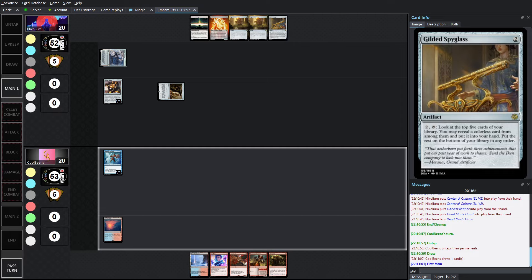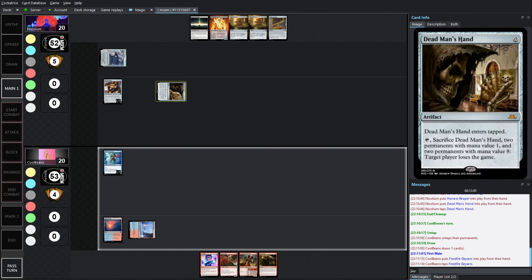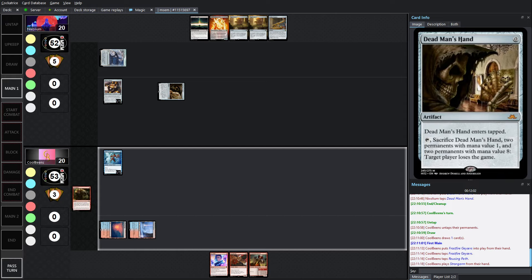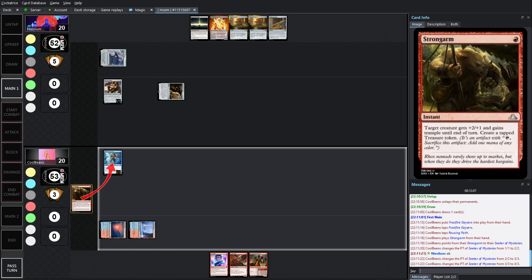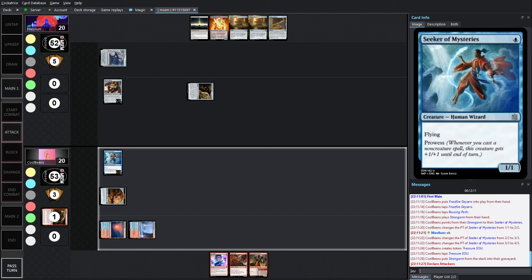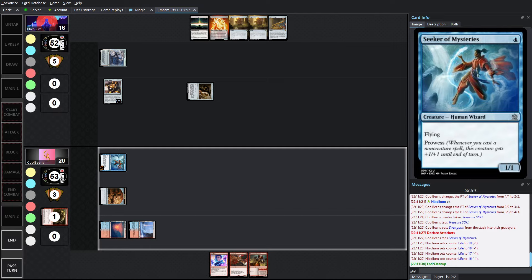In this deck with Dead Man's Hand, I don't think there's anything with mana value 8, so that activation is out of the question. But Strongarm is nice: plus 2, plus 1 — in this case plus 3, plus 2 because of prowess. You get a tapped Treasure, and clocking in for 4 is already a decent chunk out of Nyx's life total.